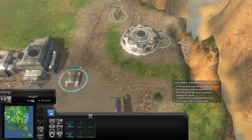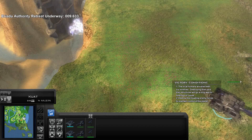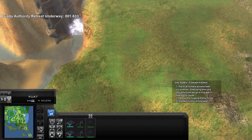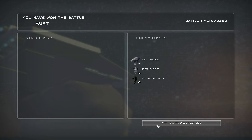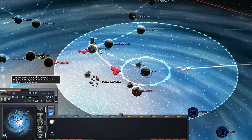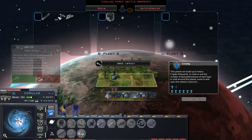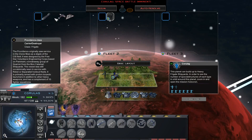They're falling back. They don't have any landing pads, so they all die. Providence? Yeah.